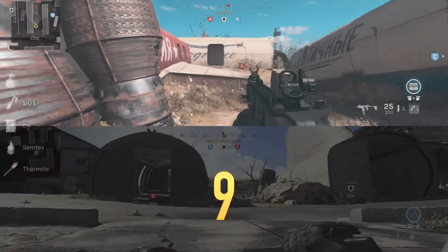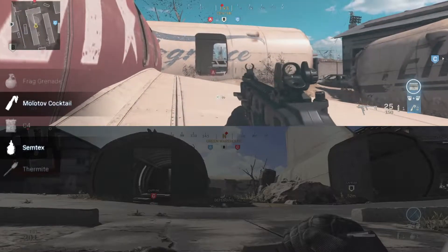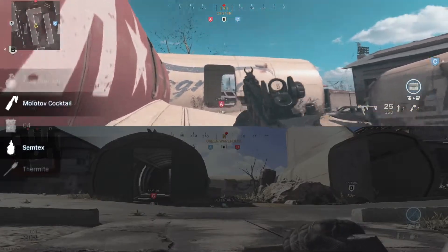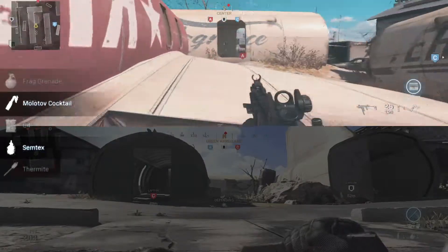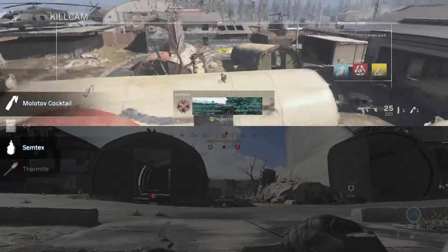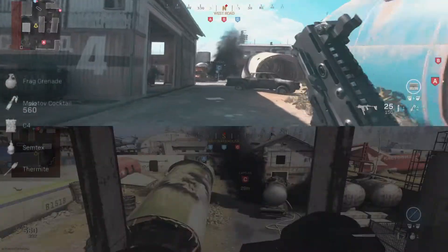Coming in at 9th place is something for the Semtex and the Molotov. We're going to be clearing the A flag by standing mid-map. This is our anchor point here in the corner, and we're aiming at that cloud there. It's quite straightforward — run into the corner, aim at the cloud. It's quite forgiving, the higher the better. Lands on the flag every time.